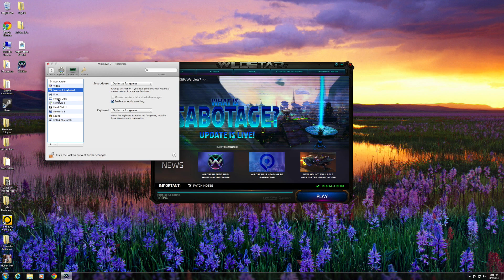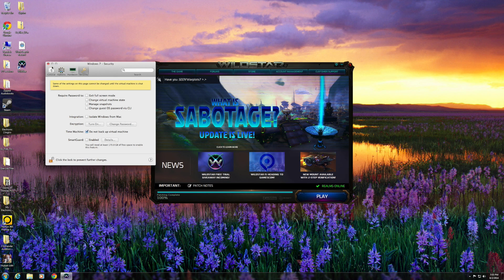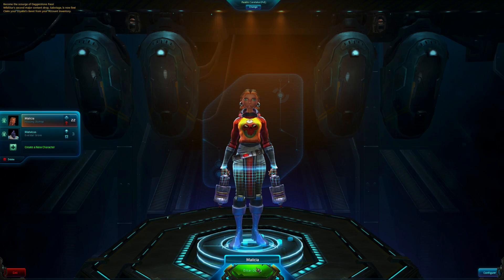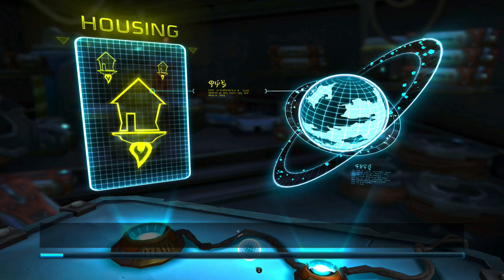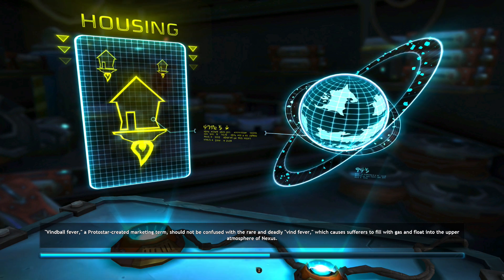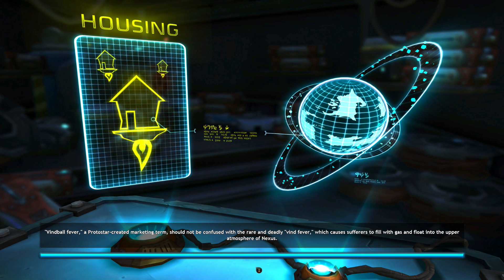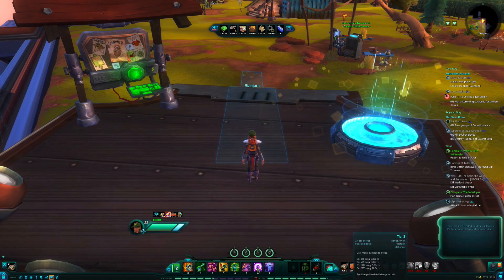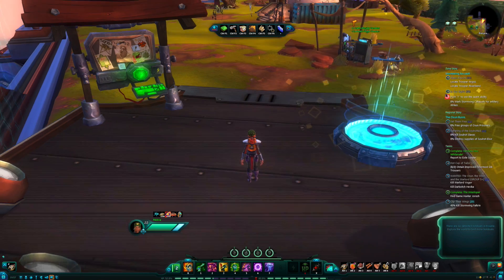I also optimized the keyboard and mouse for games, specifically the mouse, because when it is not optimized you'll find that there is some really funky performance — it jumps all over the place. When you do optimize the mouse for games, the cursor on the Windows side before you launch the game becomes really fast. It's almost annoying, but once you start the game the cursor performance is definitely on par with what's expected for most games.